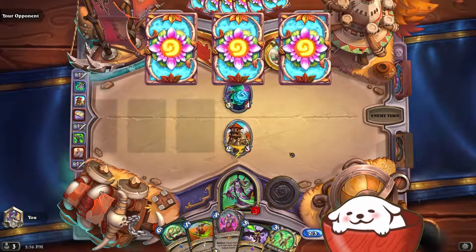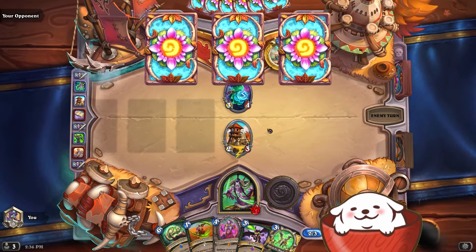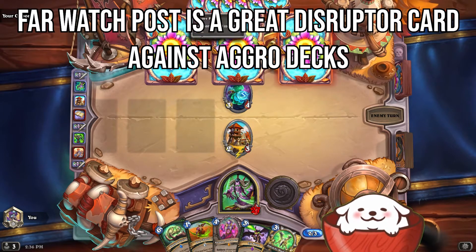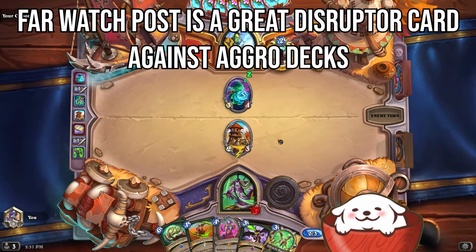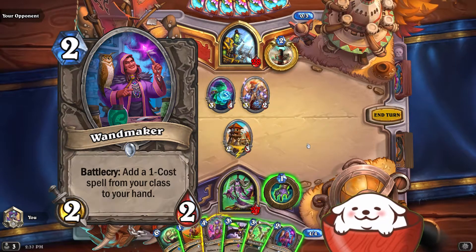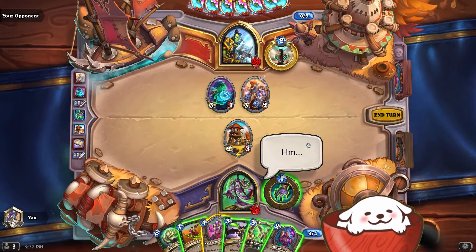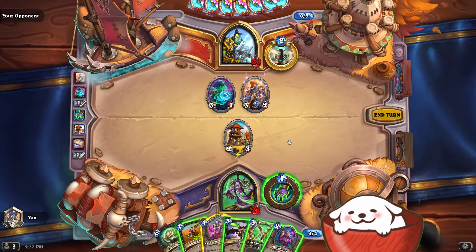I have a few options. I can play Kazakus, which wouldn't really help — it'd give me a 3-3, but it wouldn't protect the Far Watch Posts. If this is an aggro deck, I want him to have no chance of drawing cards he can play, so I want to keep this Far Watch Posts alive. He plays two minions here, and I can't take out both of them reliably unless I get lucky with a wand maker, and I'm not going to risk that. Right now I'm not in a losing position enough that I need to take a risk.